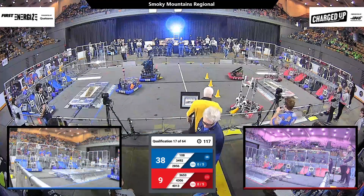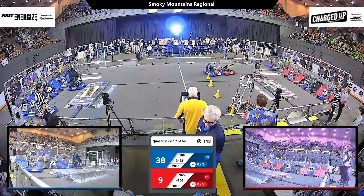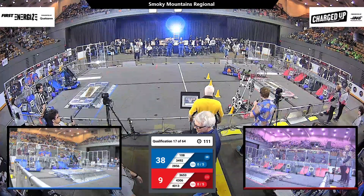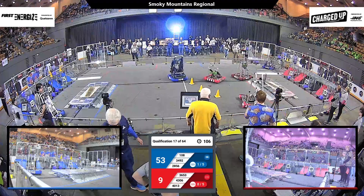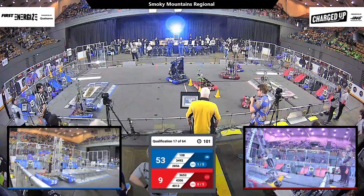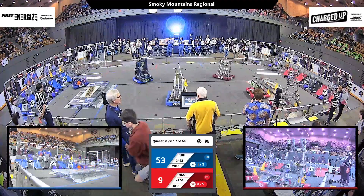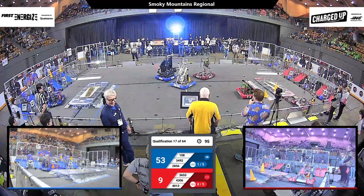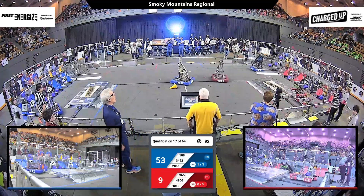Over on red, 40-13 and 36-53 do a little advance to get out around the charging station. Over here, 4306, tenderly, gingerly picking up a cone — they're going to go deliver it over to their red grid. 28-56 coming in, getting blocked by 36-53, who's moving some cones up and over their charging station.